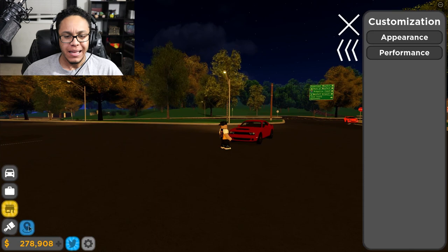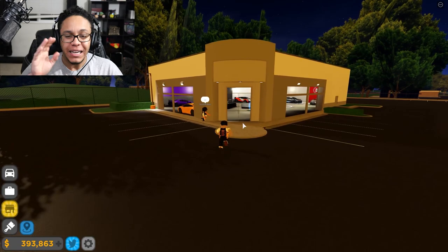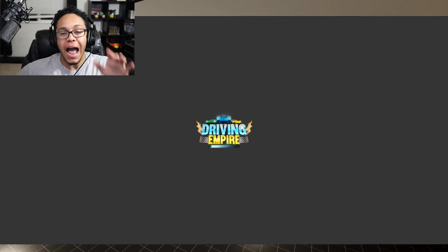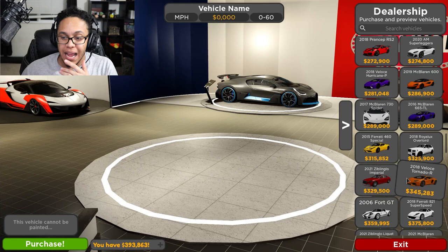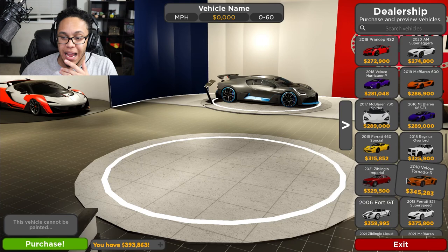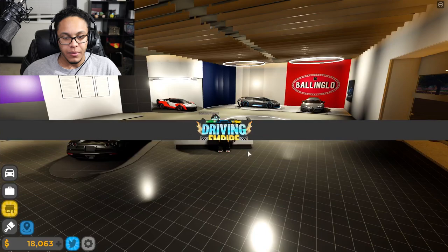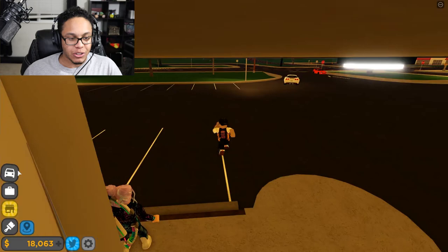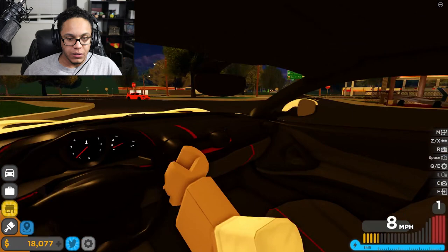We are gonna be saying farewell to my beautiful red Demon. This car has treated me so well and won me so many races. I got three hundred and ninety-three thousand dollars from selling it. We are getting that Ferrari — the 2018 Ferrari Super Speed, a 375,000-dollar car. I've never owned this car so I'm super excited. I'm getting it in white with black wheels. Purchased — and I'm broke again. Let's take this bad boy on a test drive. The interior looks beautiful and it sounds amazing.